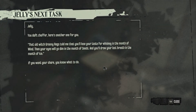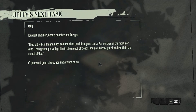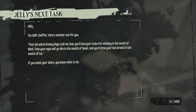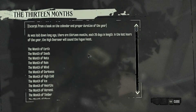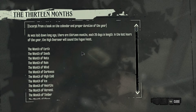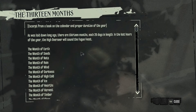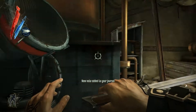Guess what thing I don't give a god damn about. That jelly, you daft chopper. Here's another one for you — that old witch Granny Rags told me that you'd lose your taste for whiskey in the month of wind, then your eyes will go dim in the month of seeds, and they'll draw your last breath in the month of ice. If you want your share, you know what to do. As was laid down long ago, there are 13 months, each 28 days in length. In the last hours of the year the high overseer will sound a fugue feast.